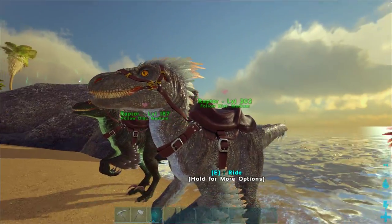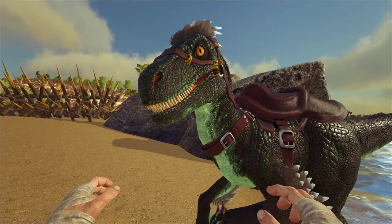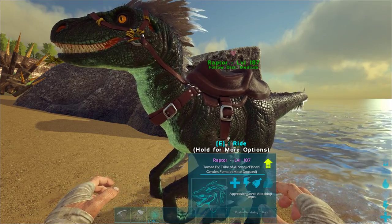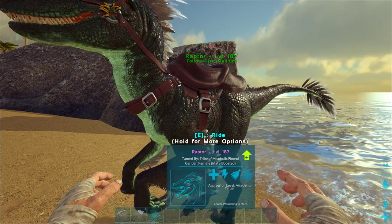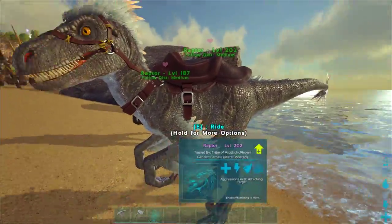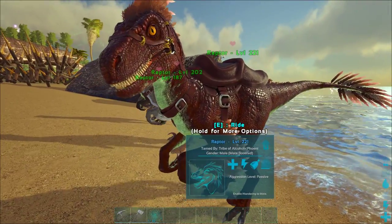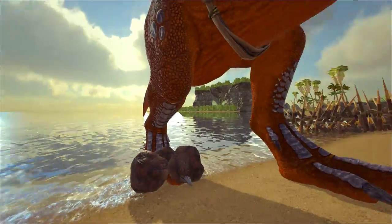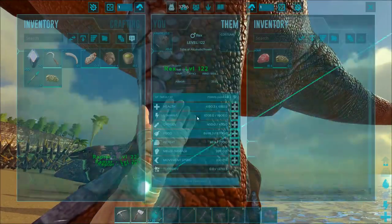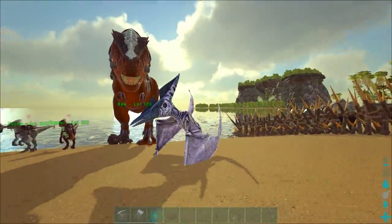This one looks super cool. Let's have a look at them. So we need a name for this female. What I want you to do is state the level for the raptor. So this is the 187 female, this is the 202 female, and this is the 221 male. I need names for all three raptors and names for the 122 Rex — but you don't need to state the level for the Rex because I've only got one rex.